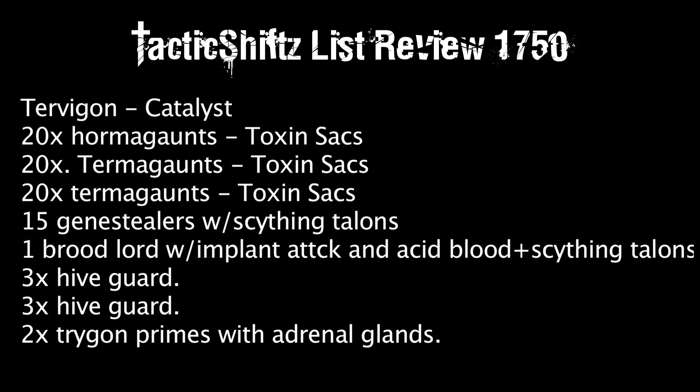With Strength 3, you need Toxin Sacks to be a threat to anything — it helps against monstrous creatures, big demons, and Wraithlords. Two squads of Termagants is actually good; I do run more Termagants myself. I'd take 30 Hormagaunts and two units of Termagants, and give everything Toxin Sacks — it's my rule. Toxin Sacks or no unit, period.